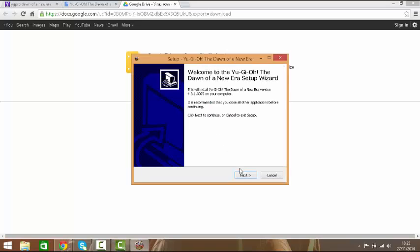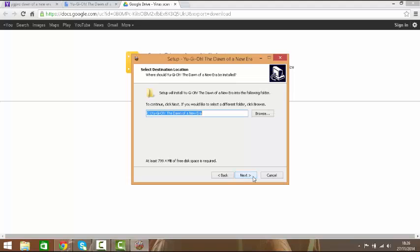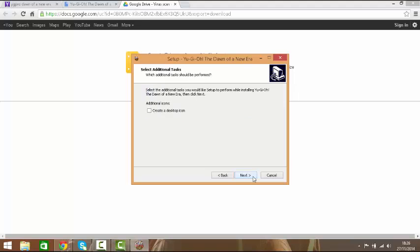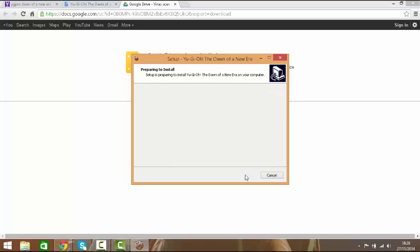So you just click English. Accept the agreement — no one actually wants to read that. Click Next again. It will create a shortcut, which is easy. Create a desktop icon so it will come up on your desktop. Click Yes, and that is basically what it's going to do. It's not going to add anything else. Click Install.